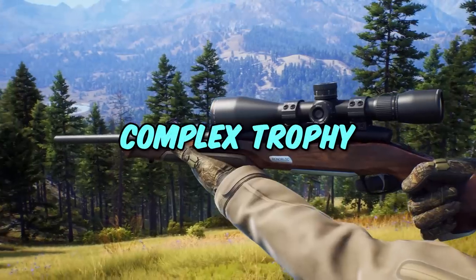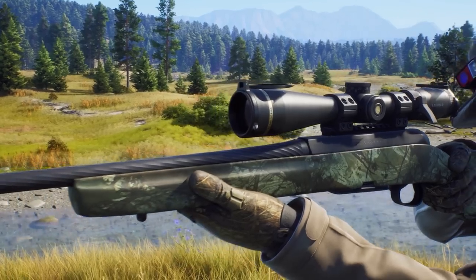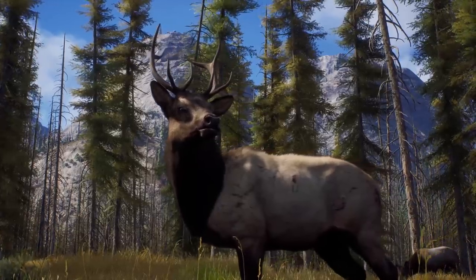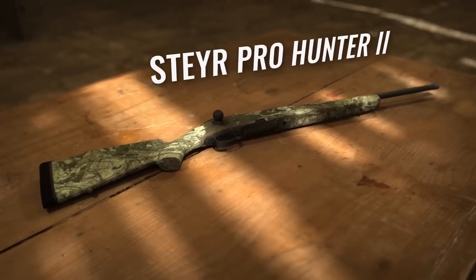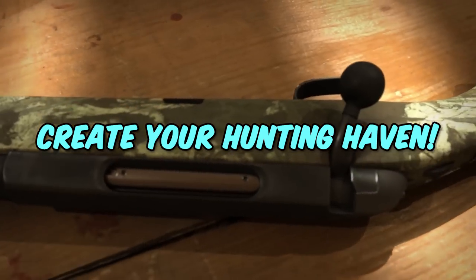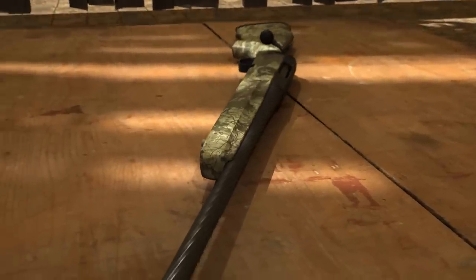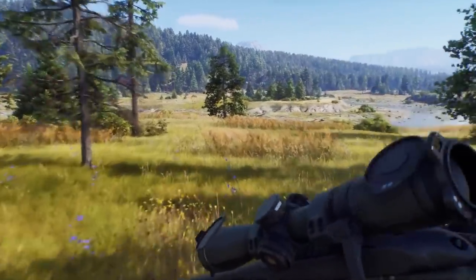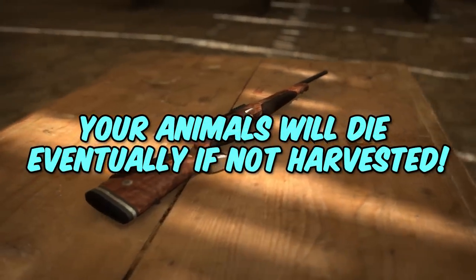The Complex Trophy system is brand new and we haven't seen it quite like this before in a hunting game. Your trophy depends on three factors: fitness, weight, and age. Fitness is actually the genetics of the animal, so you can create a hunting haven by taking out low fitness animals to boost the genetics and create higher fitness animals. Weight is likely a random factor, and age means our animals will actually age. This is pretty cool because if you don't take out an animal, there's a chance you might never see it again — it could die and disappear from your map without you harvesting it.